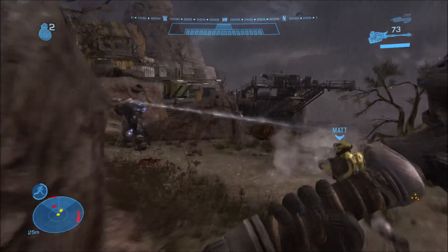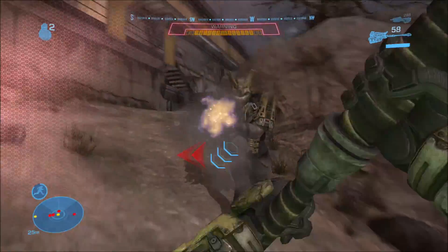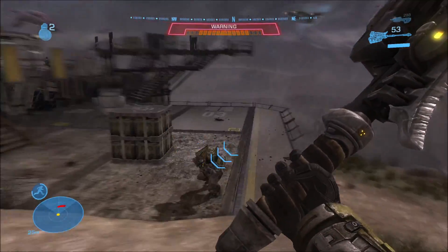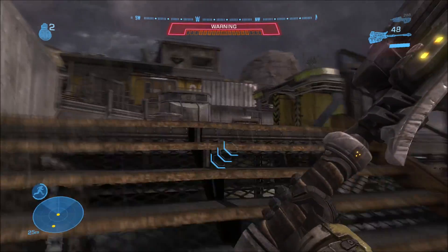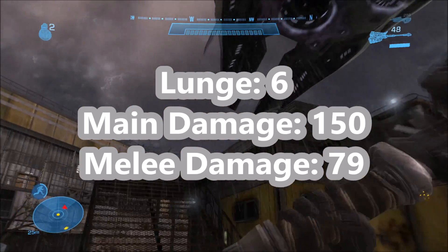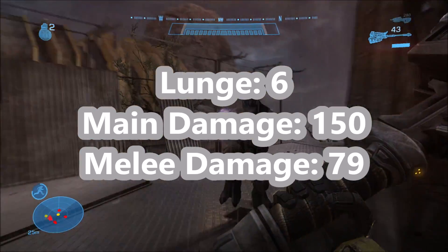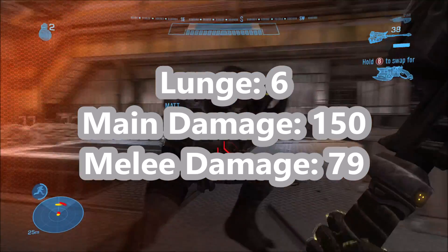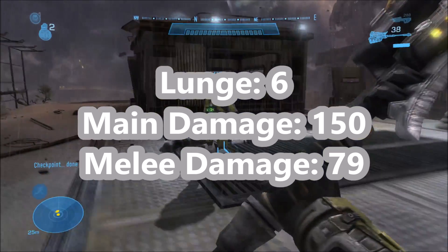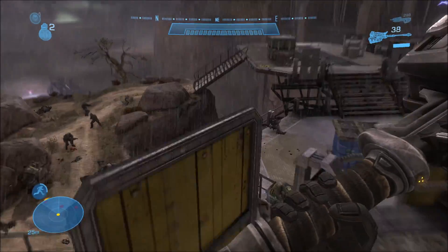Moving on to Halo Reach — the Reach hammer is aesthetically changed a lot from Halo 3, with quite a few differences in appearance. Spec-wise, there are also a few changes. The radius or range at which you can feel the effects of Reach's hammer is lower than Halo 3's, though I don't have the exact numbers for that. As for the numbers I could find: its lunge is still the same as Halo 3's, its damage is back up to 150, but its regular melee damage is only 79 points — one point less than Halo 3's regular melee. It's strange; I don't know why they didn't just round it to 80, but that's what it is.